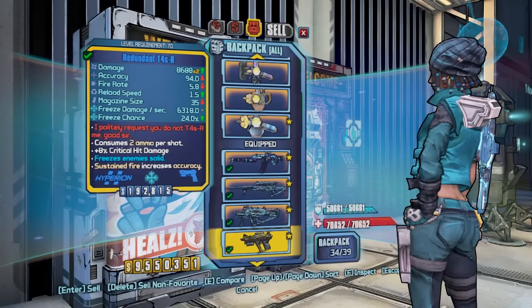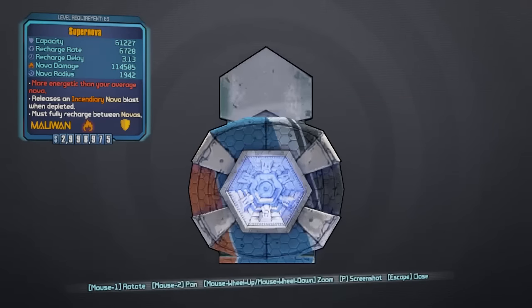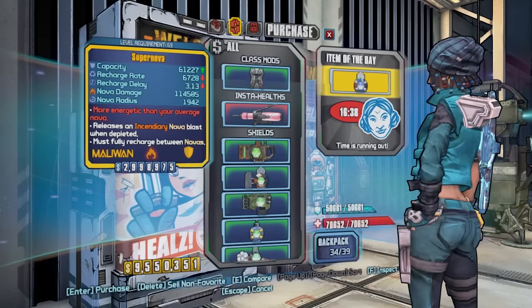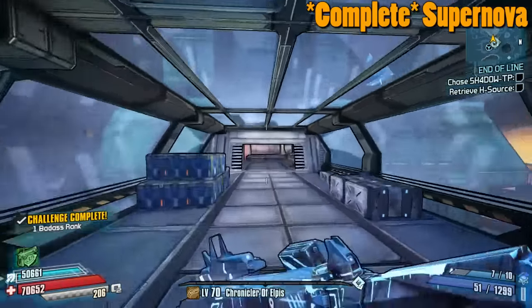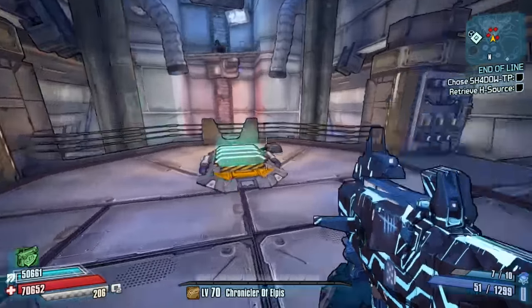There you go guys, we have got ourselves a Supernova! It's actually the right one - it's the orange one, not the purple one that seems to be crap. So yeah, that'll save us farming Bruce. Ding - tick that off the list! I'm going to go open the two chests at the very top of the Darksiders tower.